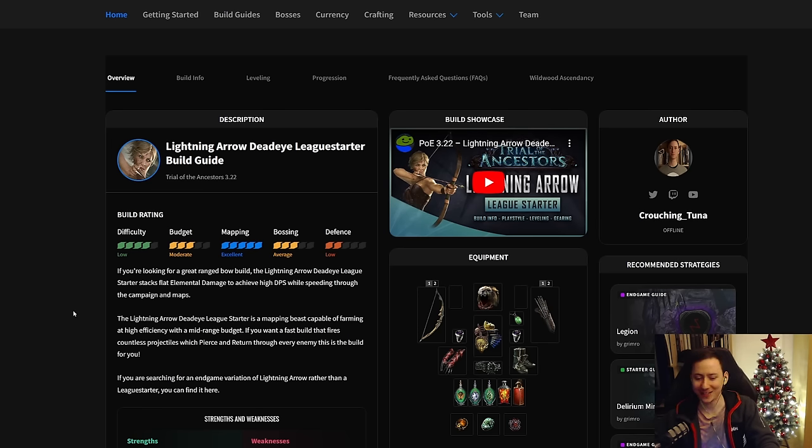What is the Lightning Arrow Deadeye? The Lightning Arrow Deadeye is a ranged attack-based build that shoots lightning arrows through enemies that pierce and return. It excels at mapping, speed farming, and that kind of stuff. The build itself is not very tanky, however thanks to its defenses and its ability to stay at range and shock, chill, and freeze enemies, it feels pretty good in both softcore SSF and softcore trade scenarios.